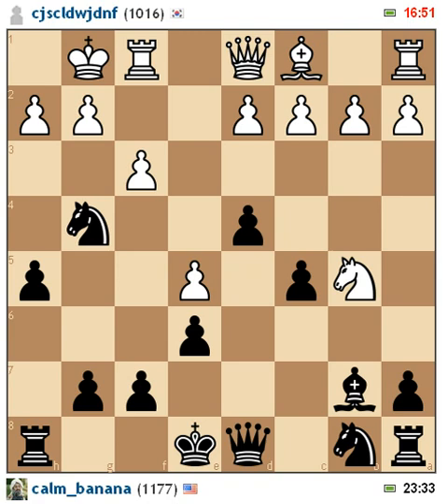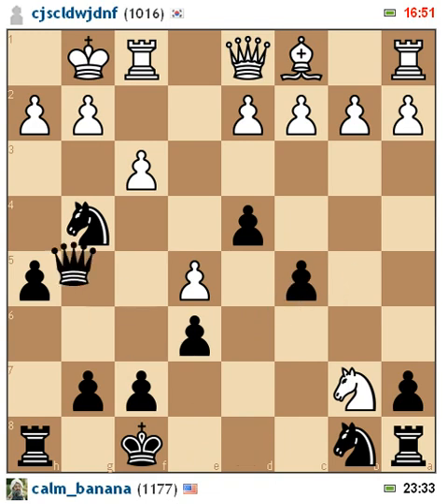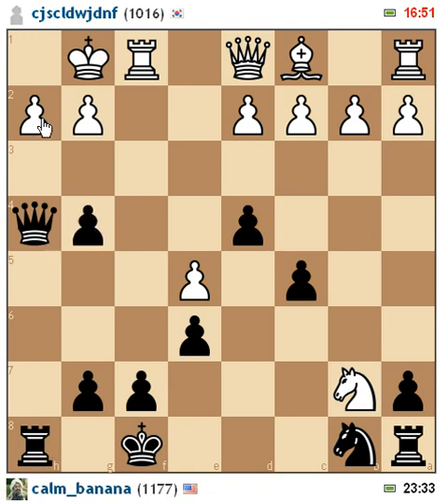I decided to just push up my pawn, kind of letting him do his thing. Once he moves, I move my king. His knight is kind of out of the game now. He could attack my pawn, but that's fine — right now I'm just going to focus on getting him in checkmate. He doesn't move his pawn here, so it's pretty much game over. Once he moves his pawn, I can finally take with my knight and eventually move up the board. He decides to take with the knight, which is fine, because now the H-file is clear with my rook.